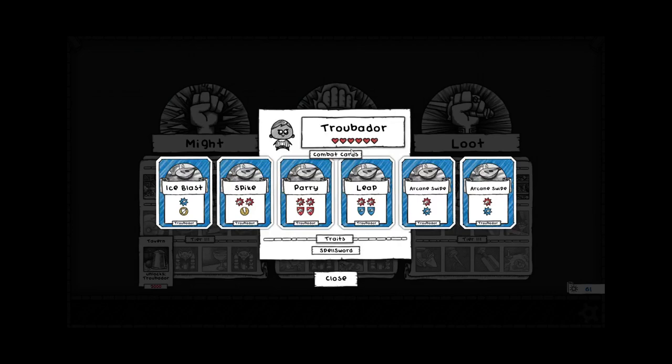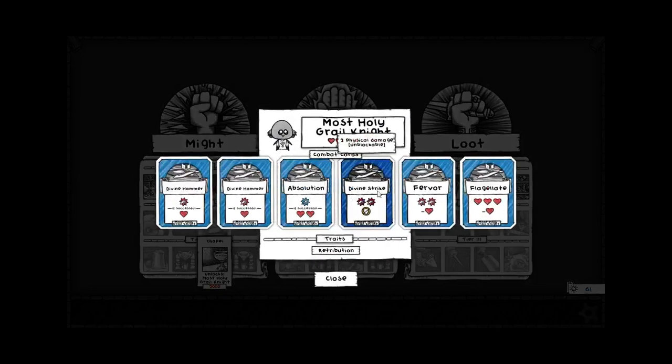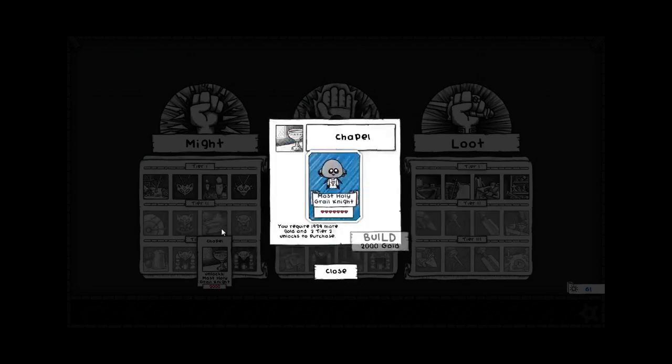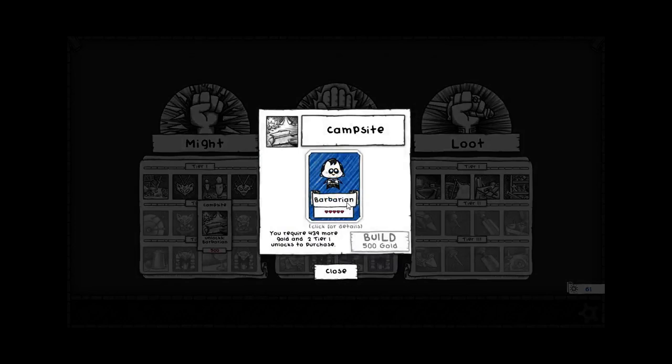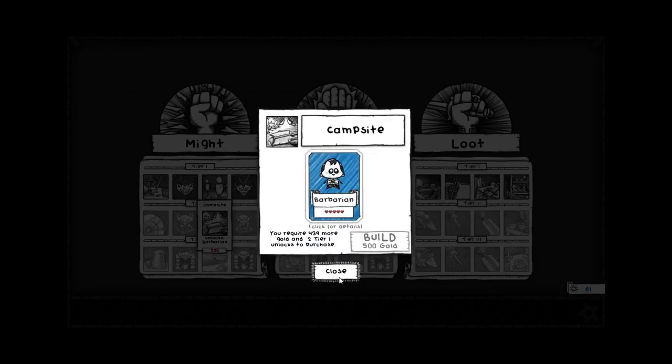One of the major changes you might notice: does this Troubadour have less health than he used to? And the answer is yes. In an effort to make the game a little bit more balanced, the designers have knocked two health off of the tier three classes and one health off of the tier two classes. So whereas the Barbarian used to have six health, now he only has five. But once you advance to the second stage of the game, all the classes get plus one health, and once you advance to the third and final stage, all classes get an extra plus one health.